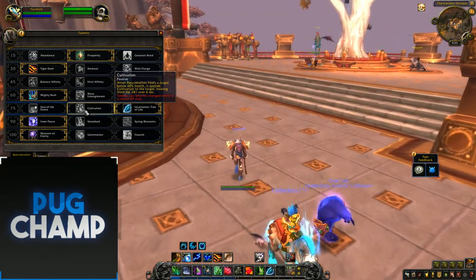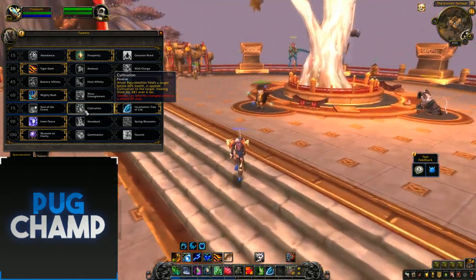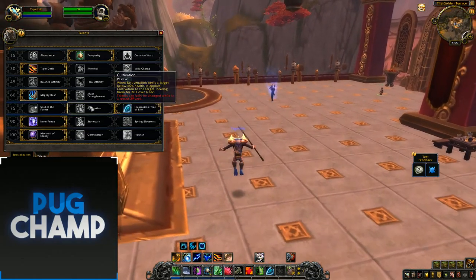Next is Cultivation: when Rejuvenation heals a target below 60%, it applies Cultivation, healing them for 281 over 6 seconds. This just isn't that useful — 281 health is not a lot, even in the new update. You don't really ever want to take Cultivation, and I'm not sure if they're going to increase its healing value.